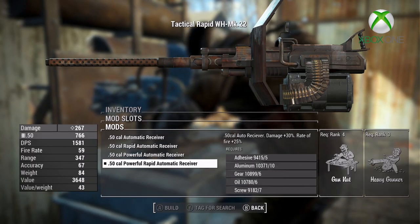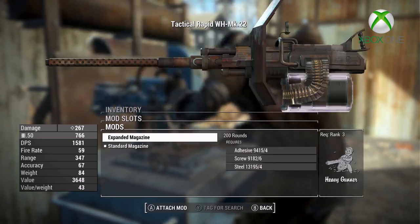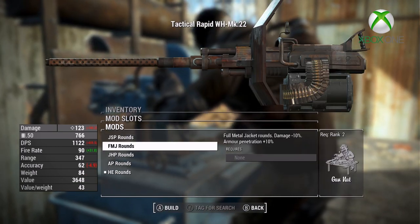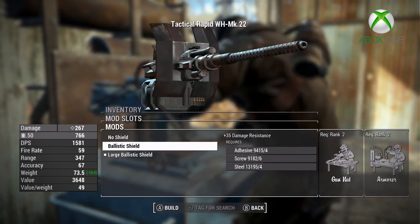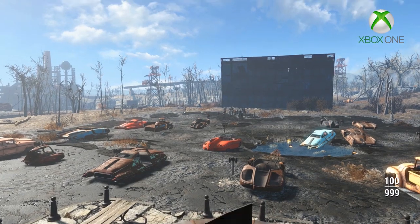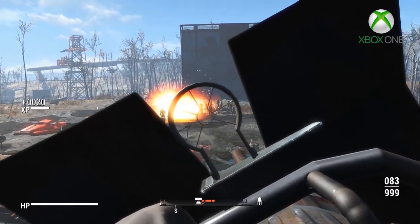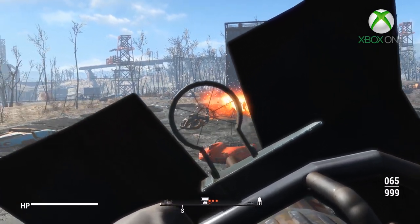Both weapons have multiple attachments. The MK22 has six barrels, four muzzles, four receivers, three sights, five ammo types, six materials, two ballistic shield attachments, and two magazines. The MK19 has six barrels, four muzzles, four receivers, three sights, five ammo types, six materials, two ballistic shield attachments, two magazines, and four extra receivers chambered in .308 rounds. This weapon has been added to the same level list as the minigun, so from level 20 onwards you will have a chance of finding one in the same places you find the vanilla minigun, and they can also be purchased off vendors. High level super mutants and the Brotherhood of Steel could be a good place to start looking.